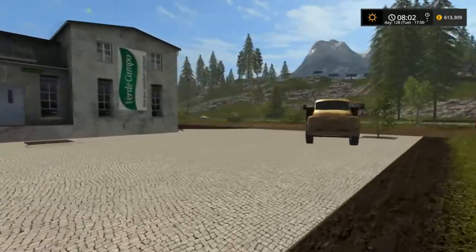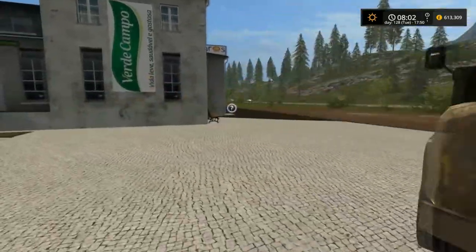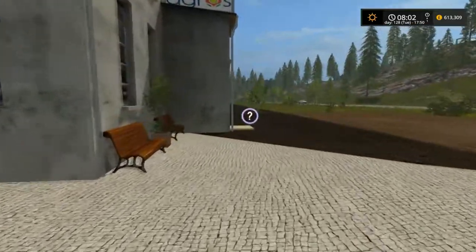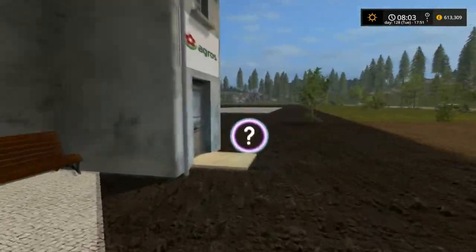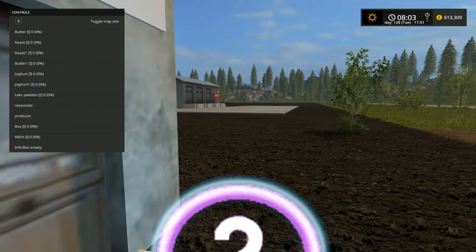You've got a nice little white pickup truck just sitting here. Over here is the info point — if I bring up the dialog box and walk over to it, it tells you what you need and what it produces.